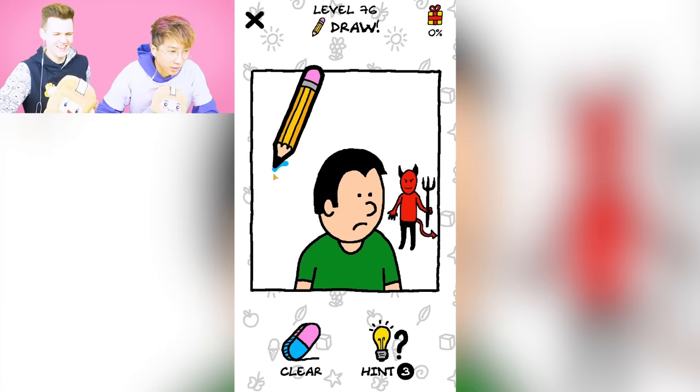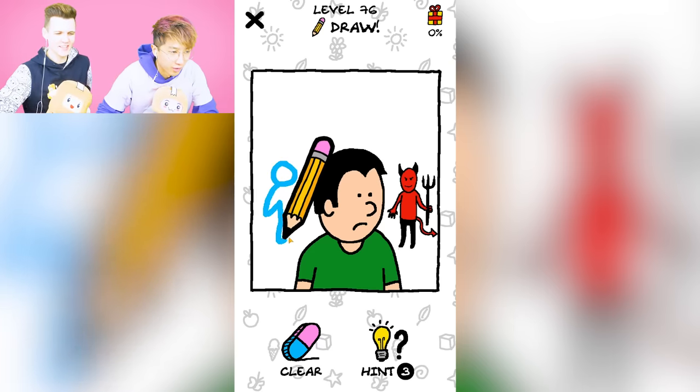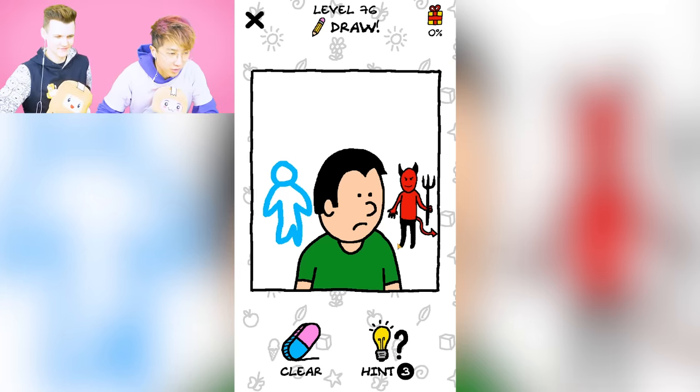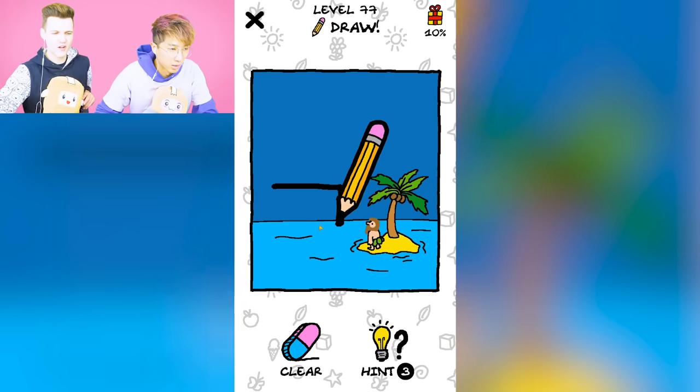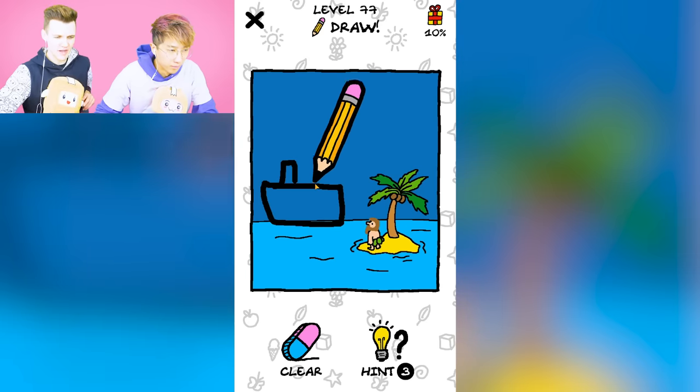We got to draw another guy who's good. Oh, an angel. Nice. So Adam calls his mom. Now we got a guy — oh, he needs a boat to save him. Oh, he's stranded right now, guys, so we have to draw him a boat so he can get back home.